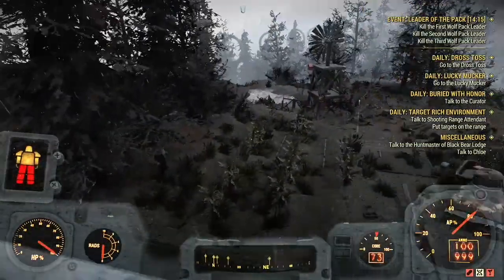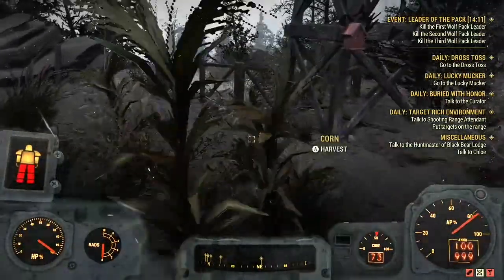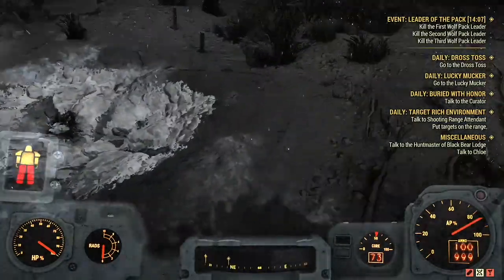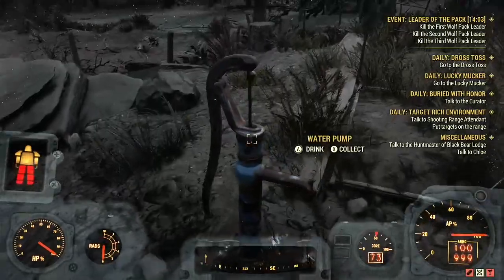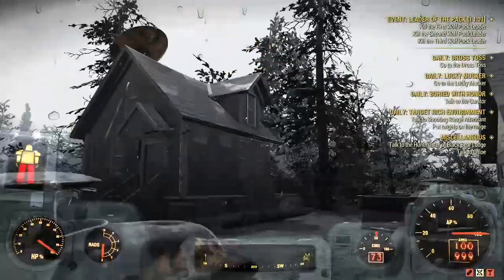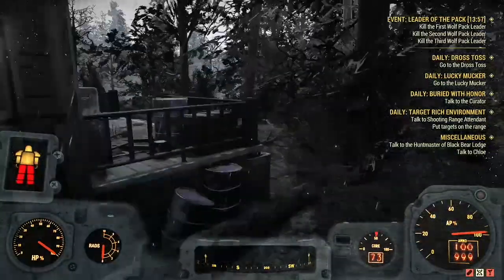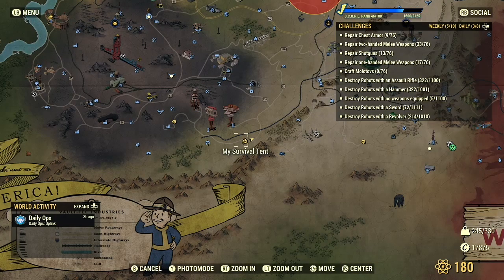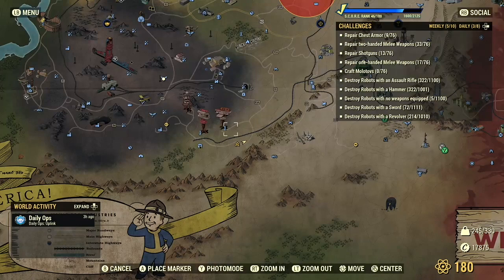This farm location — the one on this side of the road — features a corn field, a minor cornfield, very small. There's also a windmill still spinning, a phosphate deposit, a Tato pen, a water pump, a house, and a small garage. This location is currently southeast of the Hornwright Estate.